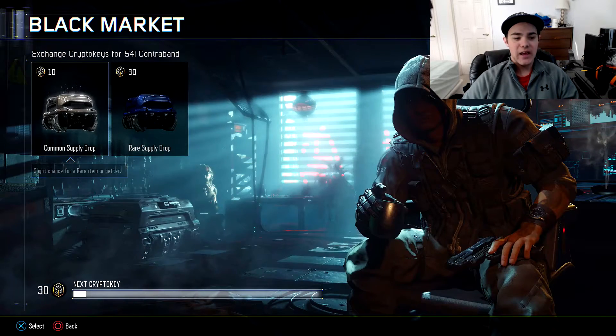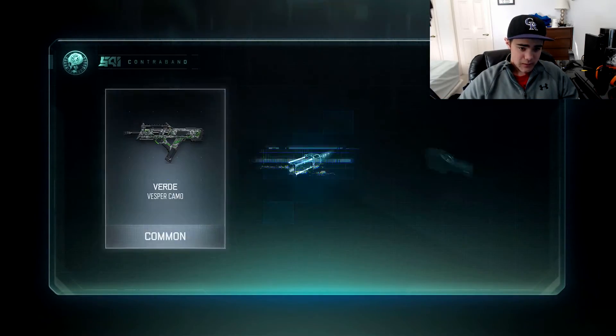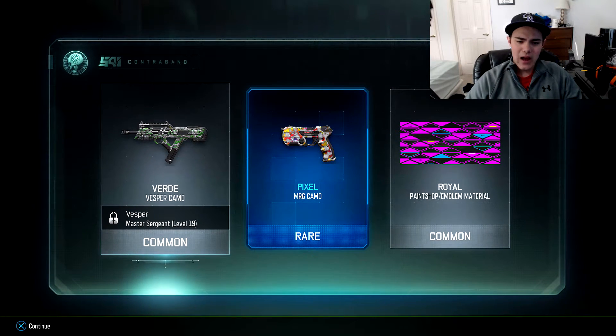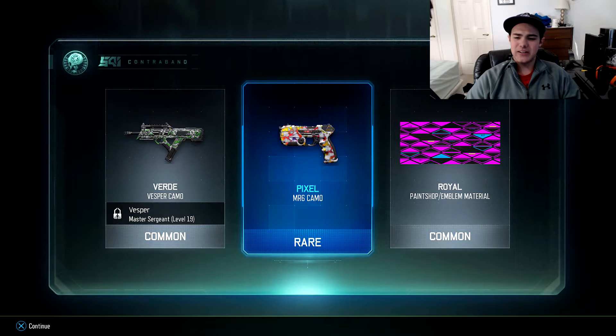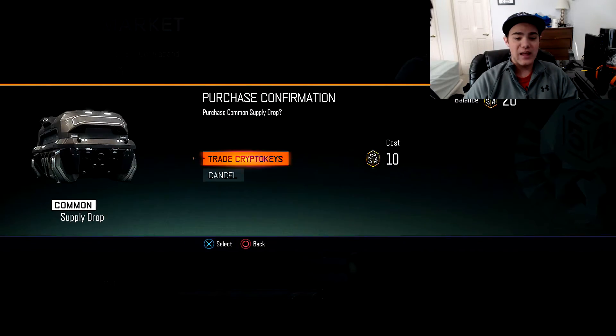Rare! We got the Pixel MR6 camo - I don't think I've ever seen that one either. It doesn't look as nice as the last one I got, but it's actually pretty cool. I'll probably use that since I do use pistols - I'm trying to get a pistol nuclear right now. Two more to go.